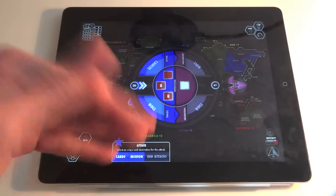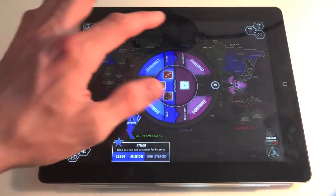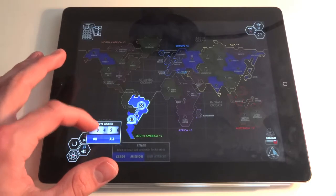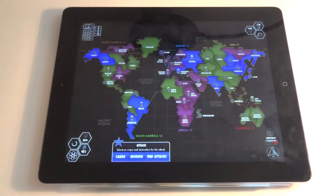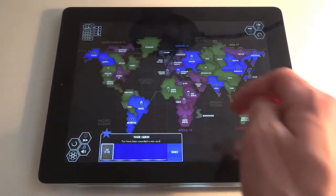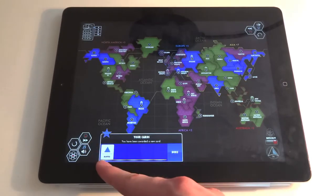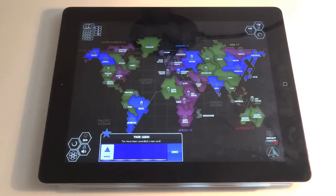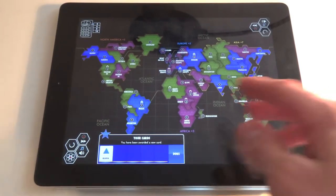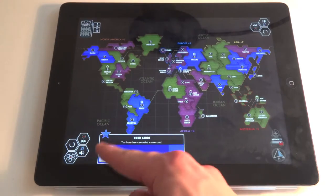He has one dice because he only has one army, and I have three because I have more than three armies in my land. So I'm higher, so I win it. Now I can just choose how many armies I want to put there. I can end my turn and still move some armies, but there always has to be one left. At the end of my turn I get a card — up to five. In the normal game, if you have the card it's this time Alaska. If you have Alaska you get one army more on Alaska.